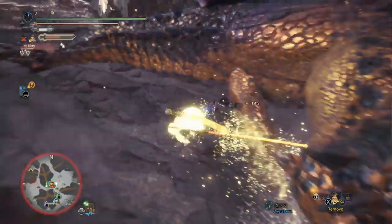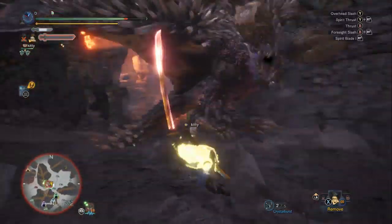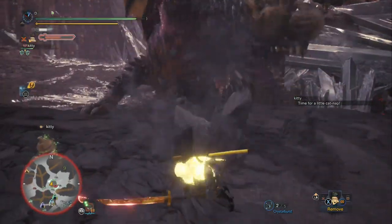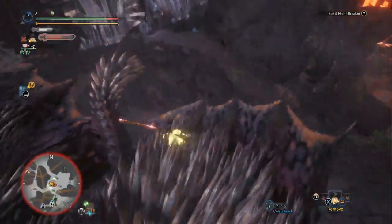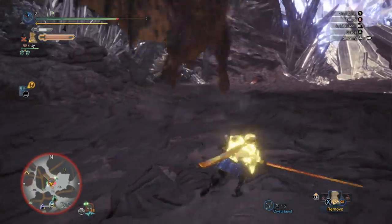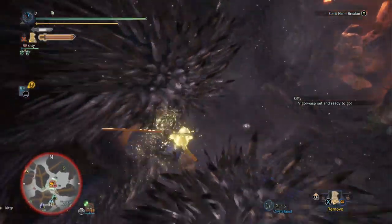In Stages 2, 3, and 4, Arch Tempered Nergigante starts to get more difficult and you have to be a lot more careful with that Rock Steady Mantle. Some moves will hit twice — particularly when he has spikes on his arms and head. If those hit you through Rock Steady, the defense won't save you, because normally the arm would send you flying backwards away from the spikes, but with Rock Steady you just stand there and absorb both hits. So Arch Tempered Nergigante actually punishes you for using Rock Steady.